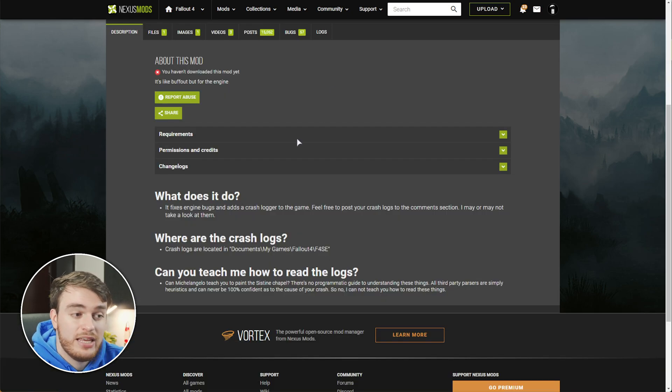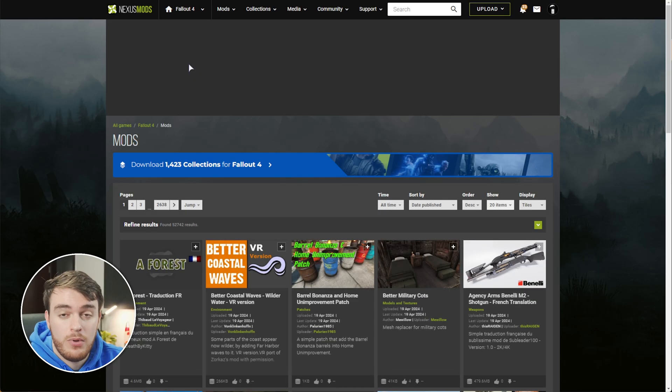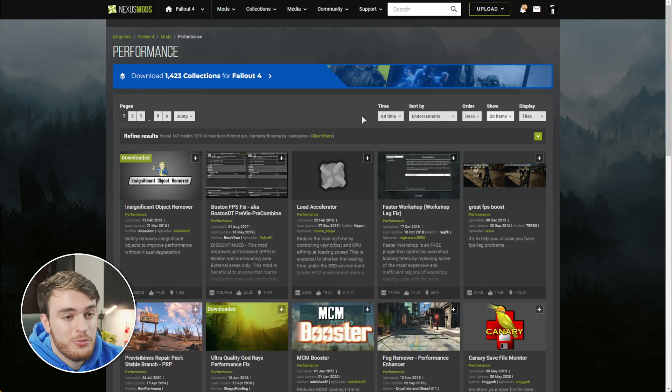Once again, from the Buffout 4 mod: Documents, My Games, Fallout 4, F4SE — you'll find crash logs here. And of course, on top of this, you can head back to the original mods page, where you can scroll through thousands of different mods for the game, including probably mostly skins, but that's all up to you.